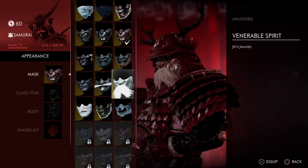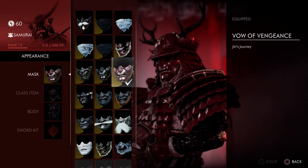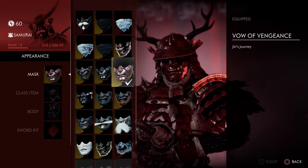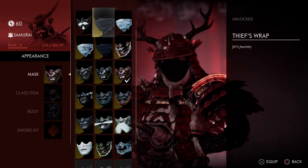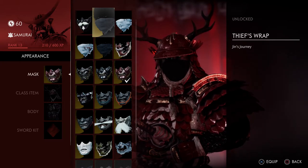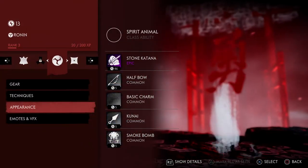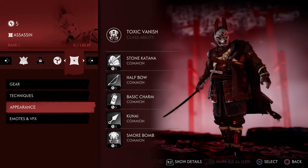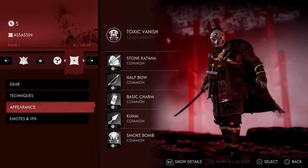I would have preferred a separate tab where you get masks for completing the raid, story missions on gold, stuff like that. They might start adding more in the future, but I'd love to see separate multiplayer-specific masks. This especially matters for the assassin, who only has his class item — a helmet — so give him something unique like cool shurikens.